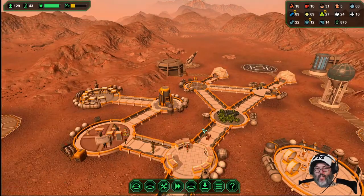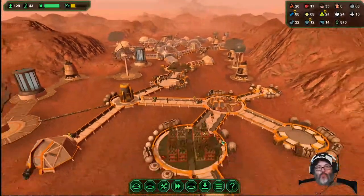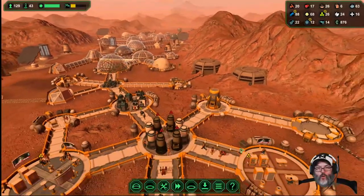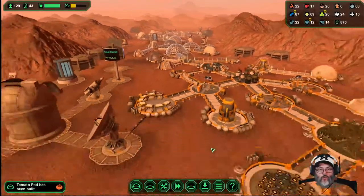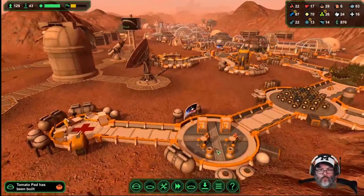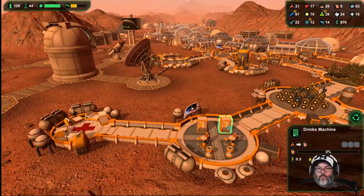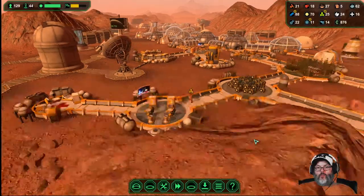All right guys, let's go ahead and put a cut here — we will come back next episode. I probably won't record for about a week so hopefully I remember what the hell's going on. Real quick, where is — here it is. No, that's the bar. That's why I needed to plant more food — because we don't have enough to keep our drinks full. We've only got five.